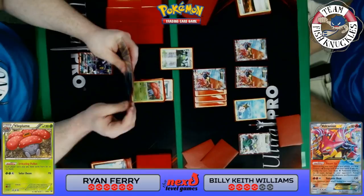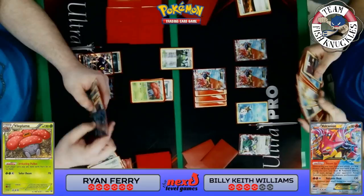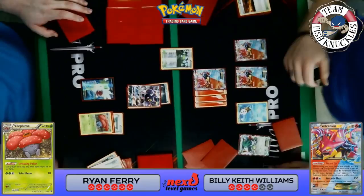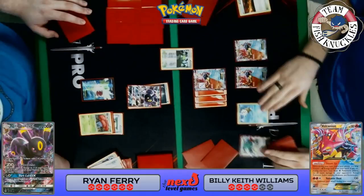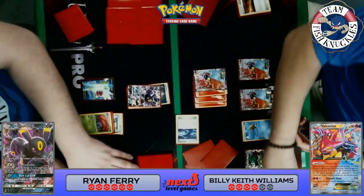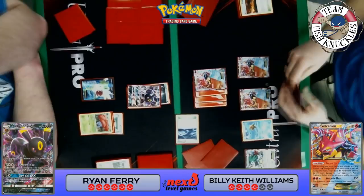But who do you Strafe to? Ryan plays a Sycamore, discarding his hand to draw seven — he finds an Umbreon, an N, an Ultra Ball, but no other Pokémon. Ryan has to decide who to Strafe to — he'll do 30 damage, and he may or may not send a Pokémon. On Keith's turn, he's got a baby Volcanion, a Fear Belt, and a fire energy. A Rough Seas comes down — but then there's an Escape Rope, which Keith can't play because Vileplume is in play. Ryan actually catches that: 'No, you can't do that — I have Vileplume down.'